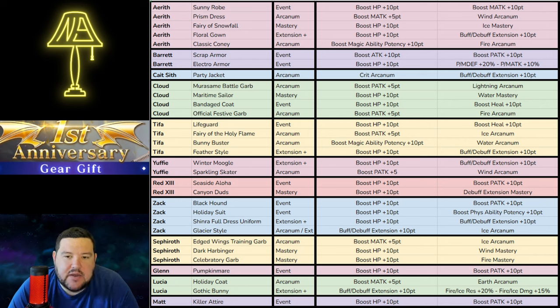Cait Sith has the Crit Arcanum — I do have this. It also gives Buff/Debuff Extension plus 10 points, which is kind of interesting. For Cait, I would really consider how you want to build him if you don't have this. Right now he's mostly used as a utility hero, but he can have a very powerful Crit build. However, you really need his Yellow Megaphone to at least OB-6, and preferably OB-10, along with Physical Ability Potency and Crit Potency. One thing to note: Buff/Debuff Extension plus 10 points equals 40% extension, whereas Canyon Duds' Debuff Extension Mastery is about 60% — roughly 20% more, and the Mastery does not stack with other R abilities that do buff/debuff.